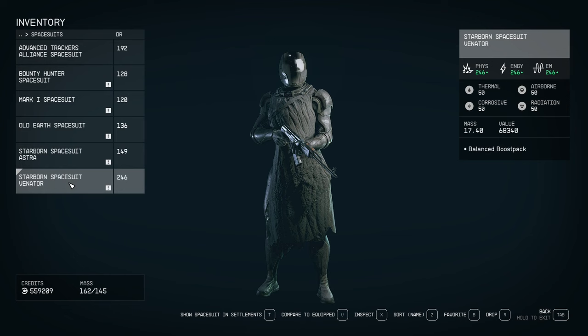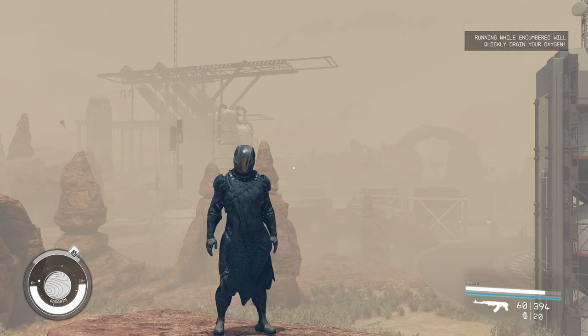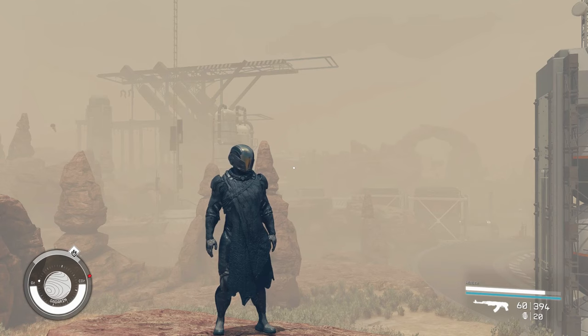Starborn Spacesuit Venator. Getting the Starborn Spacesuit Venator takes a lot of time, but it can be worth it if you can handle the grind and really want the best possible spacesuit in the game. You get the Starborn Spacesuit Venator after you beat New Game Plus 9 times. You will receive the Venator armor at the start of your next playthrough, which would be your 10th New Game Plus playthrough, and you will also get a free Starborn Guardian V spaceship. Any succeeding completions of New Game Plus will retain the Starborn Spacesuit Venator. However, its 3 perks or modifiers are always randomized every time you go back to the Unity.